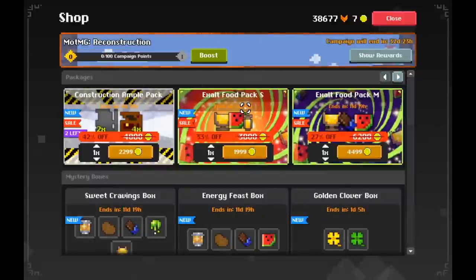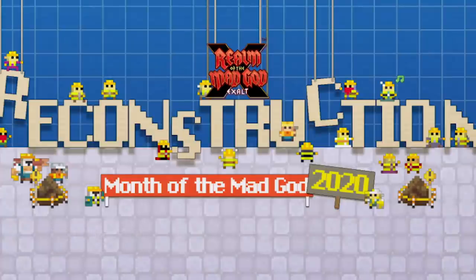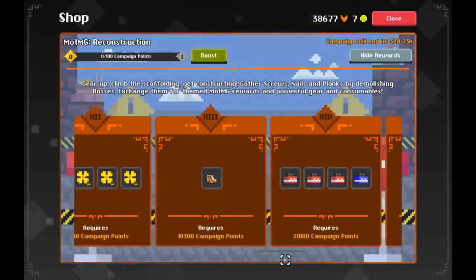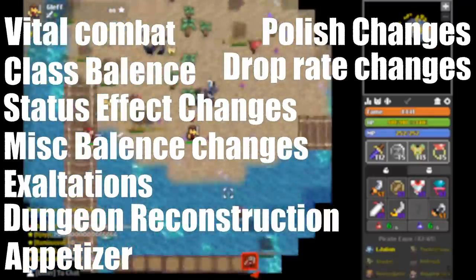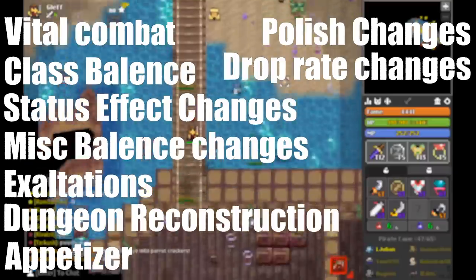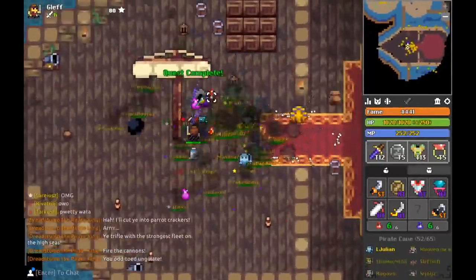Hello guys, it's me Gluff back again. Month of the Mad God 2020 was to be one of the largest updates the game had seen for a really long time — nine major updates included: Vital Combat, Class Balance, status effect changes, miscellaneous balance changes, Exaltations, dungeon reconstruction, the Appetizer, polish changes, and drop rate changes. This was also just the first part. Later in September we got Month of the Mad God Part 2, with a new vault UI, new XP distribution, and rumors of High Tech Terror.